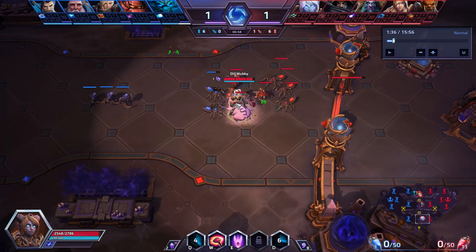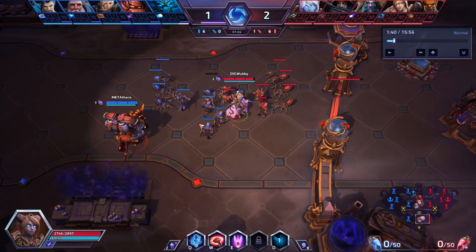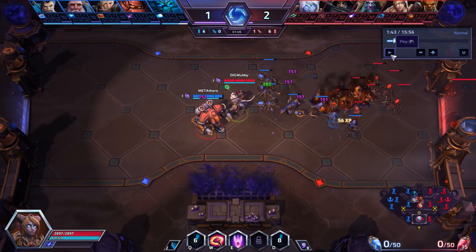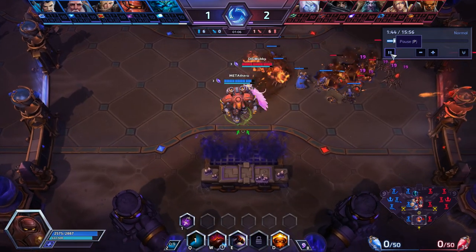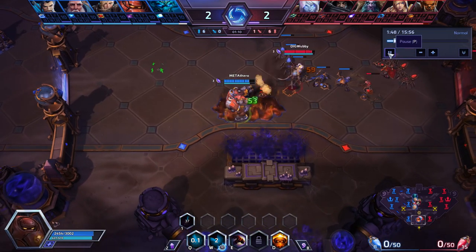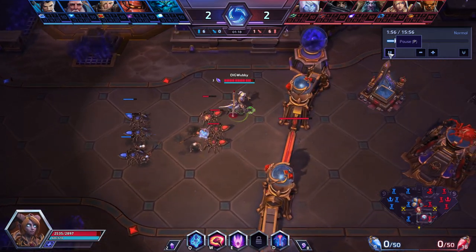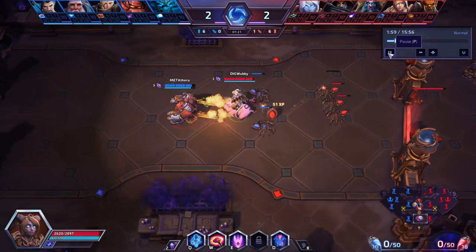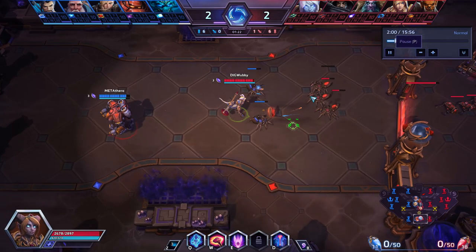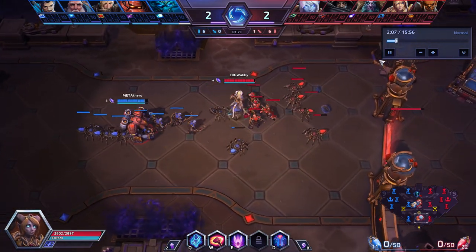Now that these minions are dealing damage to his minions, the Blaze may lose out on experience. So what Yrel might do is constantly harass him instead of actually fighting the minions. Switching to the Blaze's point of view — he keeps stepping forward just in time to get a minion, but you can see how powerful this could be in an actual game. Imagine if you were in Hero League against someone who wasn't a pro player; you could zone them out of so much experience, forcing them to stay far forward.